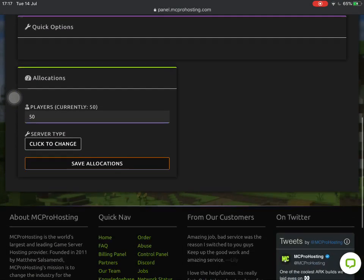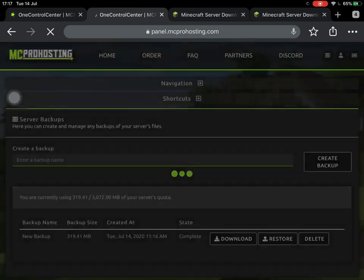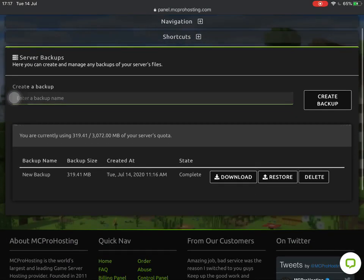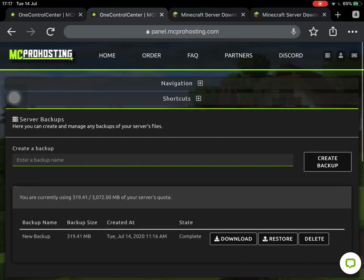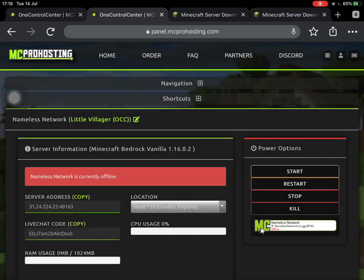Now I'm going to show you how to make a backup of your world. If you click on 'Backups', you can create backups whenever you want. This is really useful if your server files got deleted or you blew something up and want to get it back — just restore the backup. To delete one, double-tap the delete button; to restore it, double-tap the restore button. You can also download the world into your own single-player worlds if you wanted to fly around in creative mode.